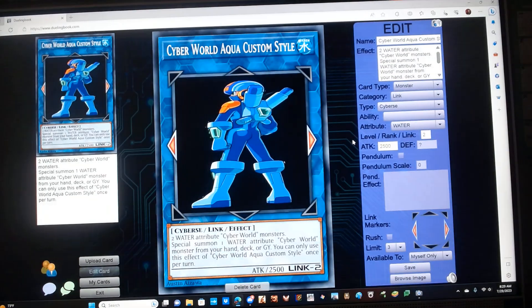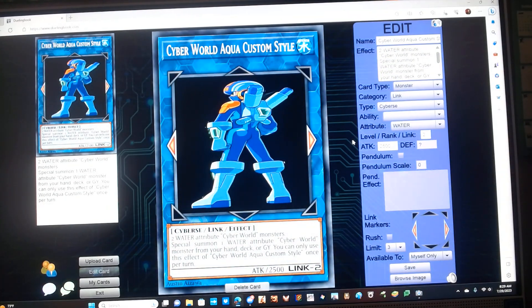Next up we have Cyber World Aquacross. It is a Link 2 Water Cyber Link monster with 2500 attack. Requires two Water Attribute Cyber World monsters and has the following effect: Special Summon one Water Attribute Cyber World monster from your hand, deck, or graveyard. You can only use this effect of Cyber World Aquacross once per turn.